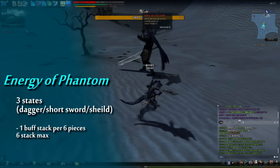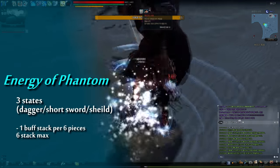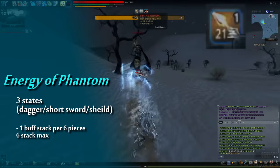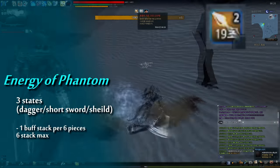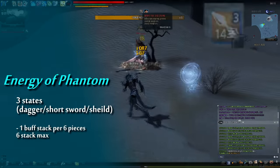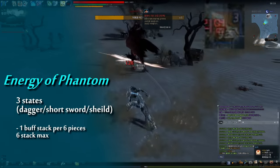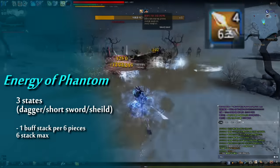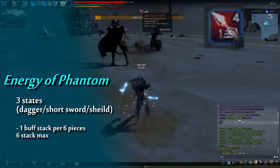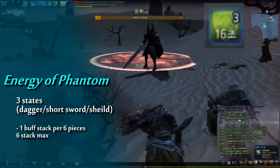The red Dagger buff is activated only when you aren't hit by a mob during 22 seconds while you have at least 1 stack of Energy of Phantom. It is quite hard to activate and keep because you must not be hit by mobs. But keeping this buff is really important for Hagi, because it increases the restoration of his stamina. Therefore, if you want to play Hagi with sufficient stamina, you should keep this Dagger buff and do Spirit Cutter well to create enough Pieces of Phantom.